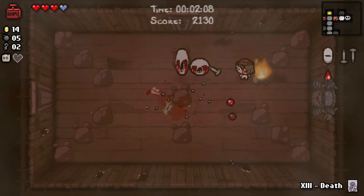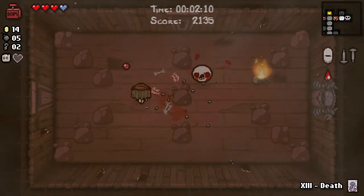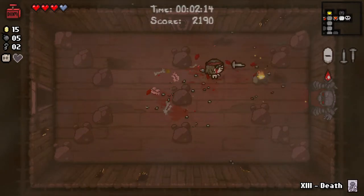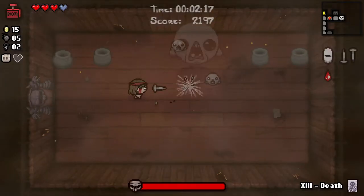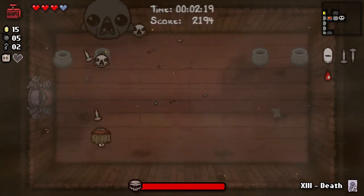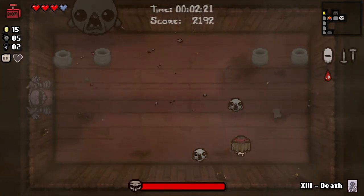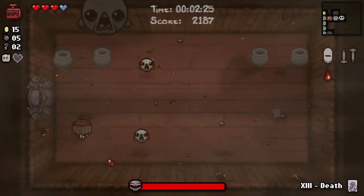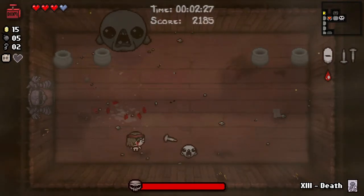Maybe we'll use this death card on the boss to ensure we get a deal with the devil. Because that is also very likely to be very valuable. We are going to Mom's Heart. So there will be a boss rush, but no Hush. Which, as we've been through, is the best of both worlds.